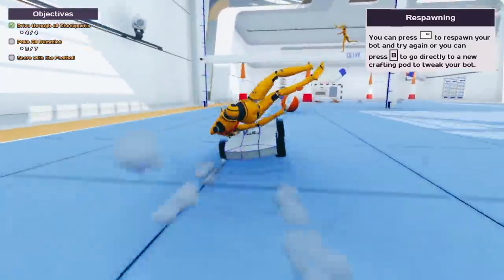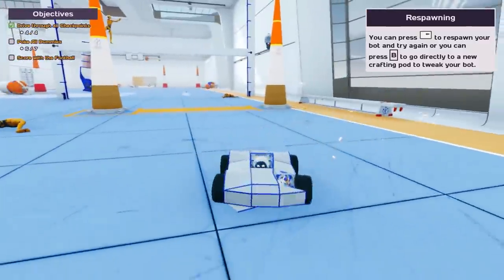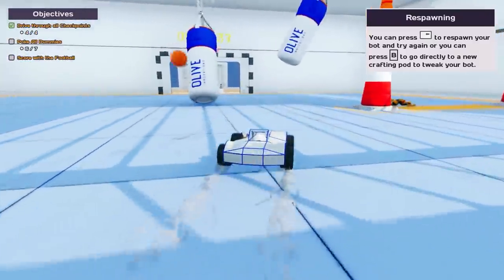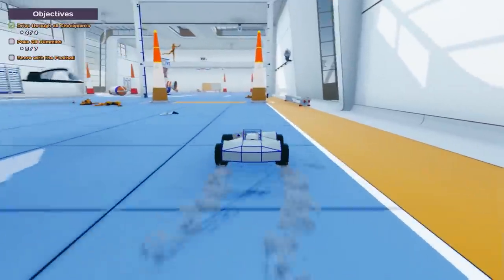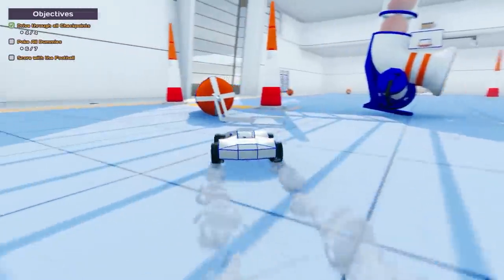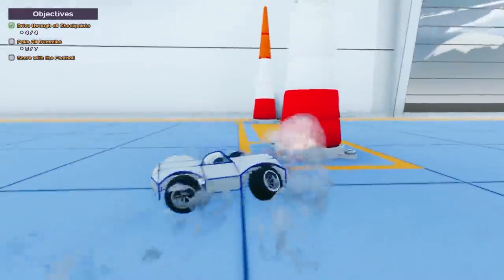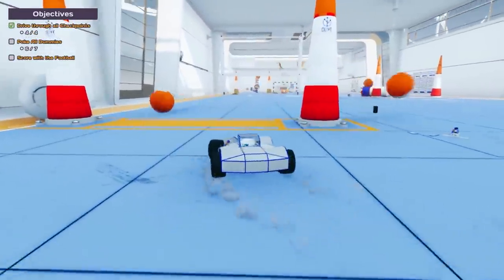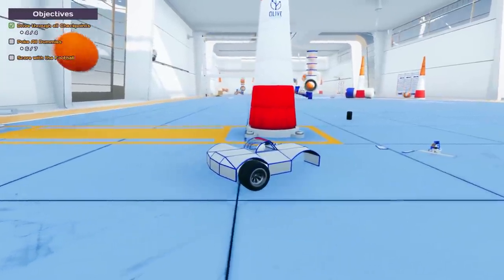We've got all the checkpoints but we're missing two of the dummies. That kind of destroyed a bit of the front bumper — actually it works as armor against these giant basketball shooters. The last dummy is way up there. We lost a wheel but we're still good. How am I supposed to get up top to get that dummy? Score with the football — yeah, we can work on that.